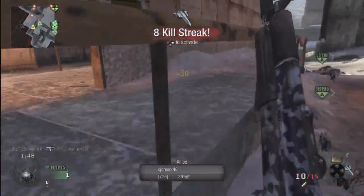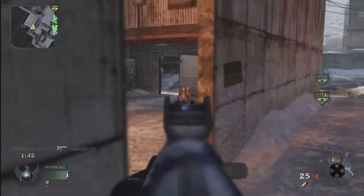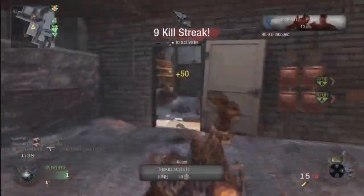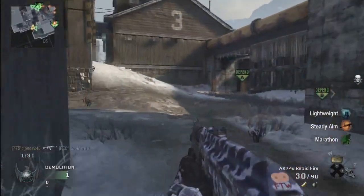A is definitely the key on this map — everything focuses around that area, the middle building, because it's at the middle building and that's where everybody wants to go. There's a chopper gunner. I think I go 90 and 10 in this game.